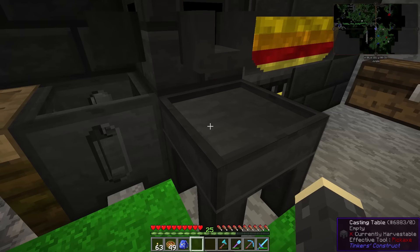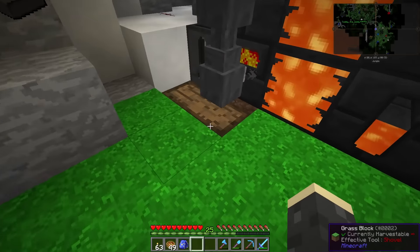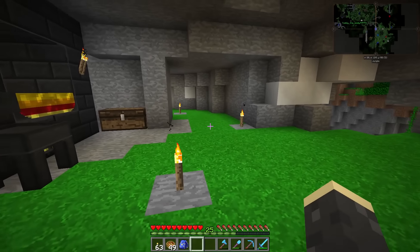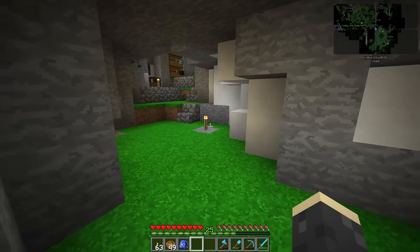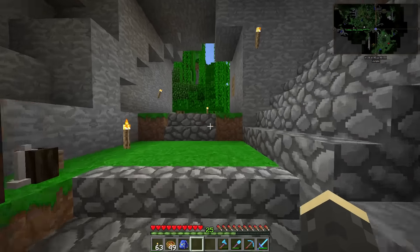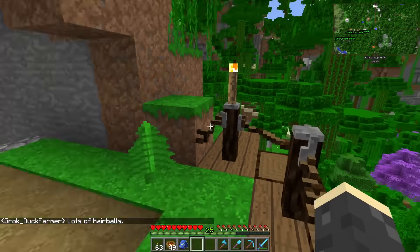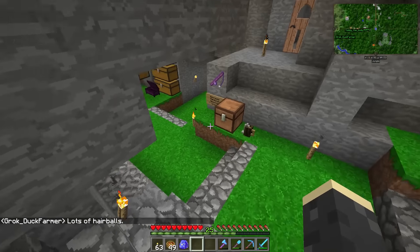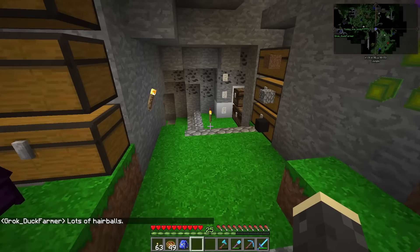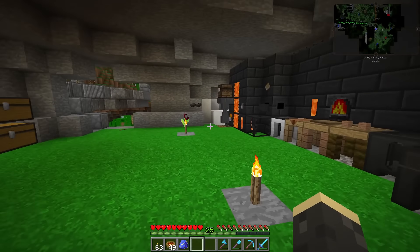This is a casting basin, which is what I have over here. I've been making a bunch of iron — just processing all my iron because we're probably going to end up using a bunch of that. Now that iron is free from our iron farm, we really don't need iron but we have it just in case. Once we get the gold farm up and going, we won't have to worry about gold anytime soon.